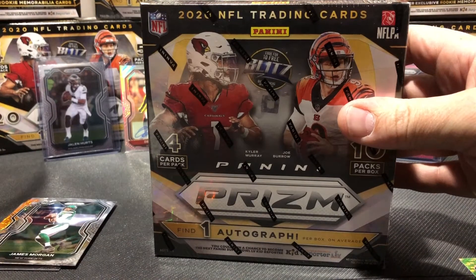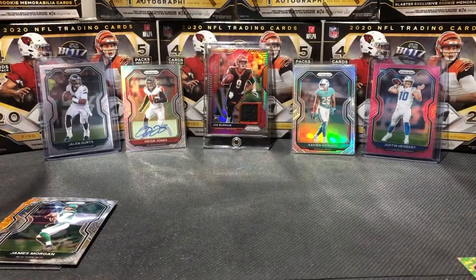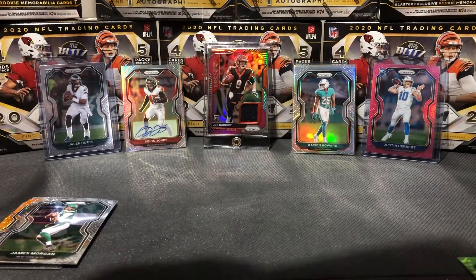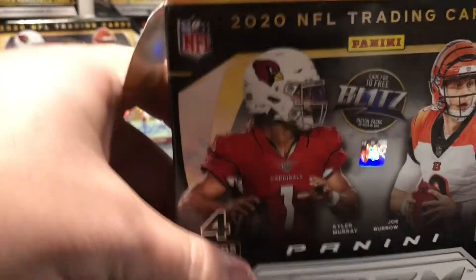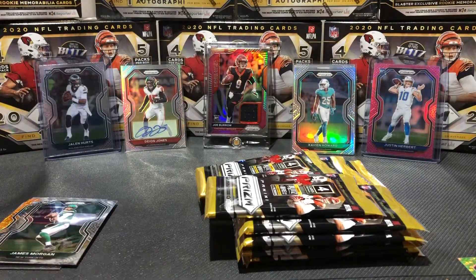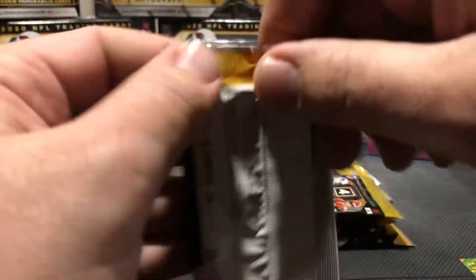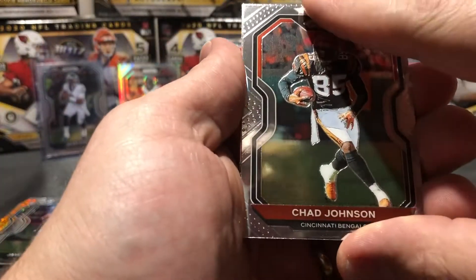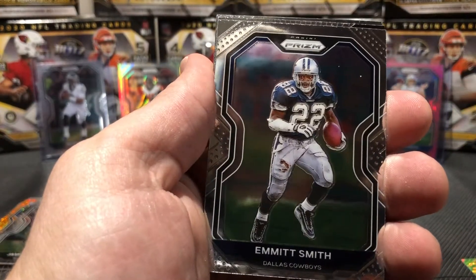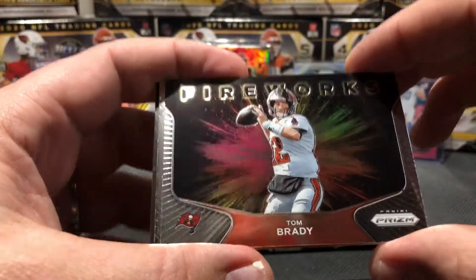All right, let's crack this last mega here, and then I got a nice opening of two more megas and a blaster tomorrow. It is nice pulling out of a big old pile of packs, we like that - increase those odds of pulling the silver heat. That's silver heat, let's go! Chad Johnson, Emmett Smith - yeah they throw these guys in here. And a Tom Brady Fireworks card, I've pulled this a few times.